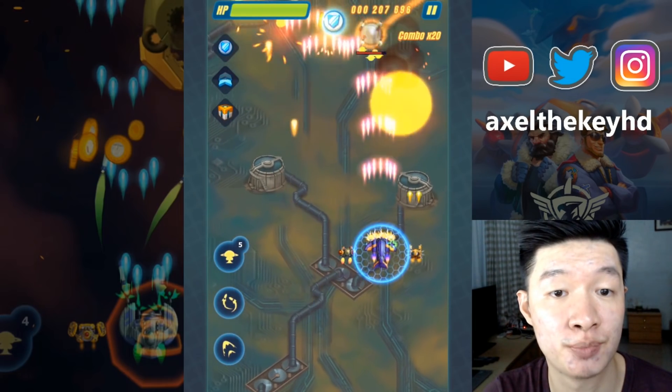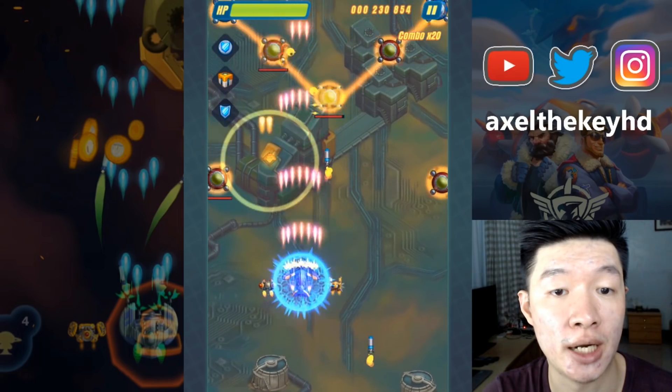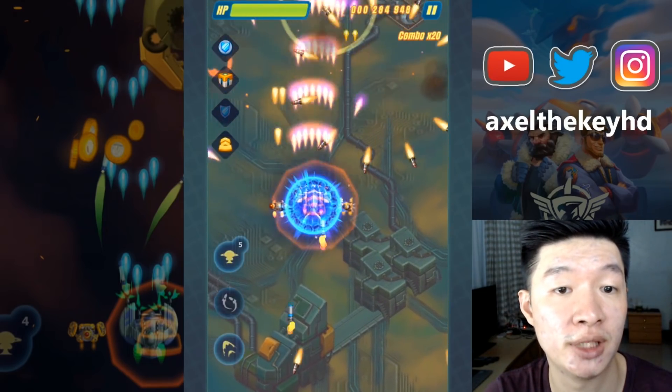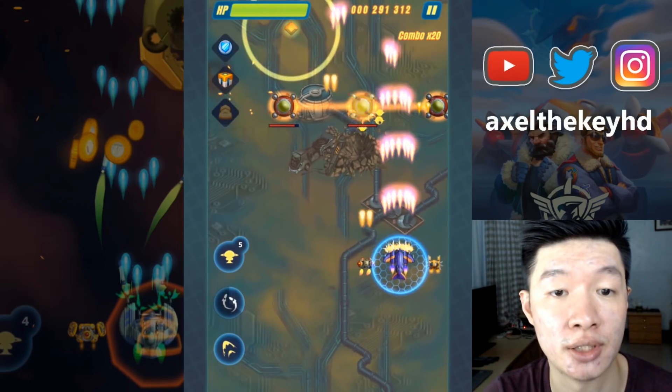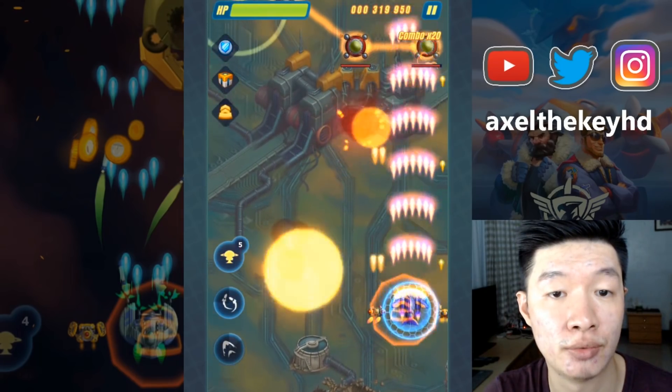This is just to free another spot before I get surrounded. Here goes the other one — I'm going to get this. The revival ability just got activated, which I like. Next up is to slay every one of these.